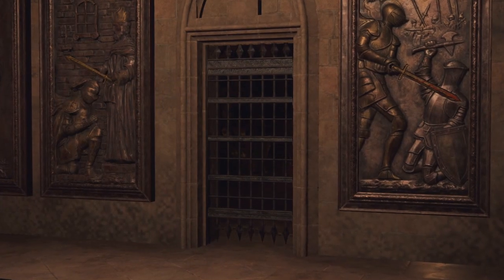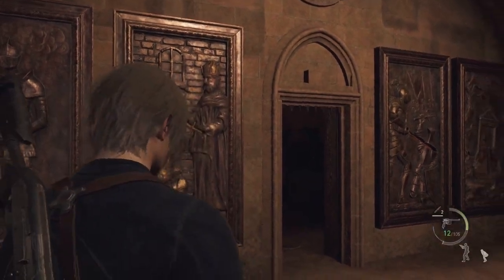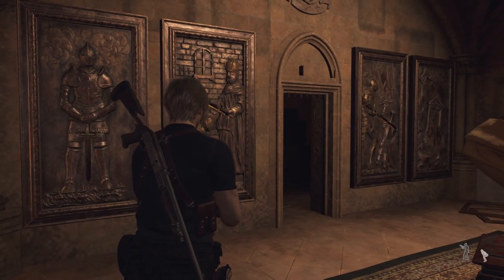You put all those in, and then the door will open. So there you go. That is how to do the sword puzzle for Chapter 7 of the Resident Evil 4 Remake.